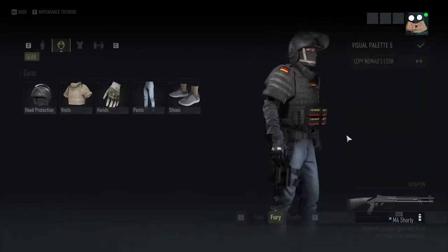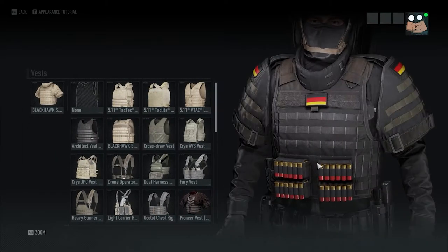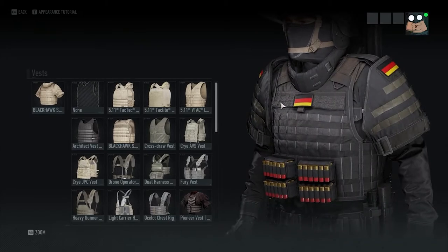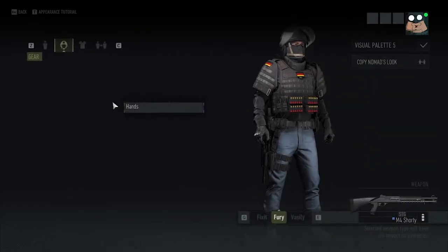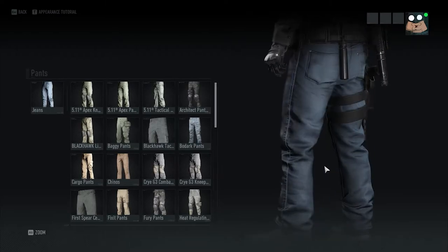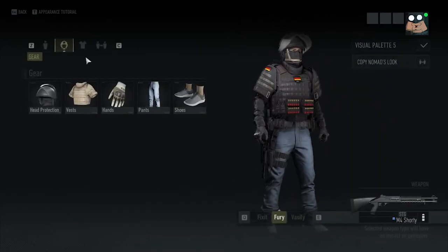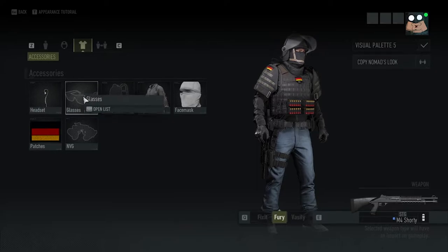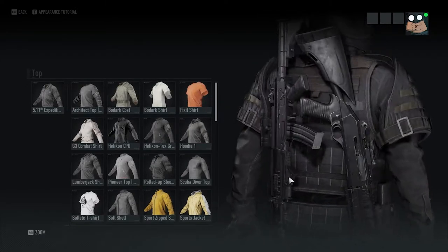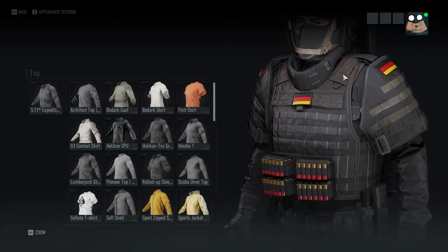He has the riot helmet. For him, I went with the Blackhawk strike shoulder pad because he's got armor on the shoulders, and it's the best looking one to get as close to what he looks like in Rainbow Six Siege. Next, I went with the Oakley SI Assault gloves, blue jeans, and again the Under Armour shoes. No glasses, no backpack, no earpiece. For the top, he usually has a hoodie, but instead I went with the 5'11 long sleeve just because it looks better — you can't really see the hood anyway with that particular armor set.